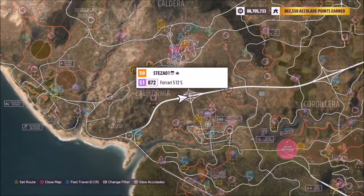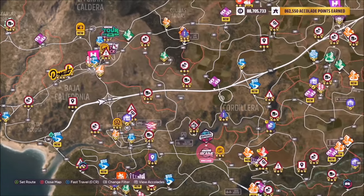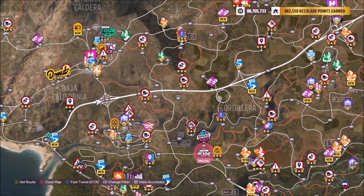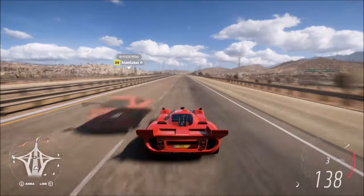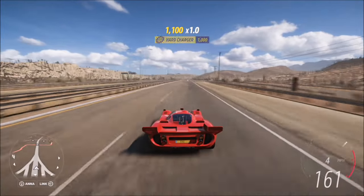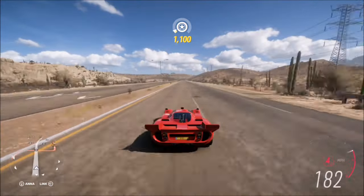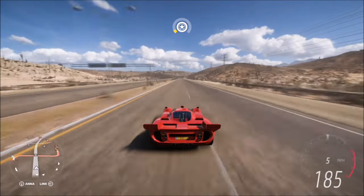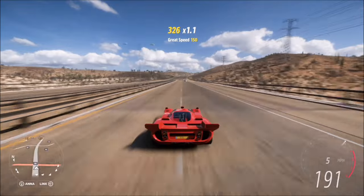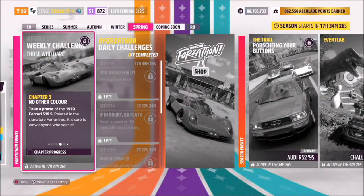To do this we're going to head over to the highway, and we're actually going to do all three of this week's challenges on the highway — they are super quick to do. You just want to drive as fast as possible until you've completed the challenge and hit the five mile mark. I would recommend just keeping your speed up before you go into the next challenge.